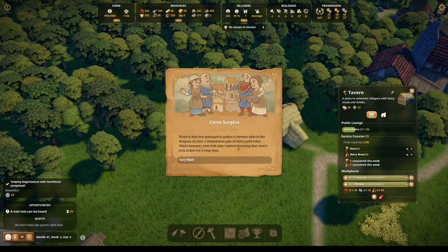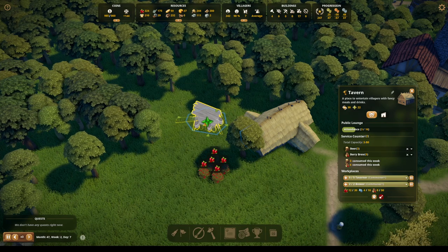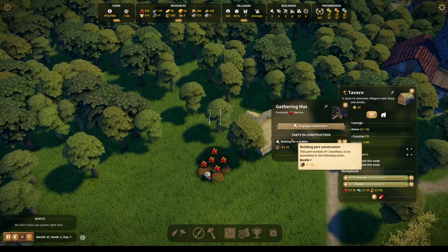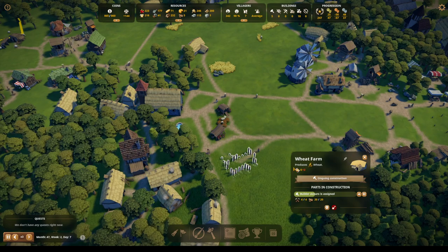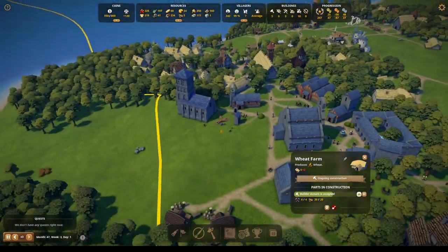While hearsay, your folk take comfort knowing they won't lack riches for a long time. Yeah, we have a lot of riches. Let's have another gathering hut. Build. Farm — they have all the materials, they just need to focus. I know I'm putting off the refectory, but the lodging occupants are 34.